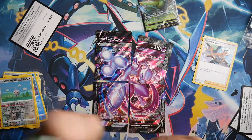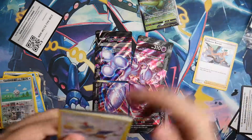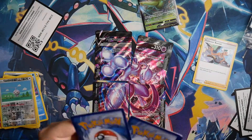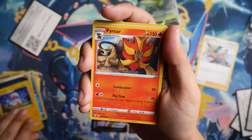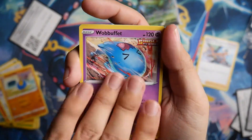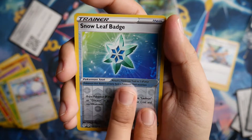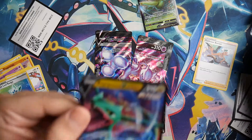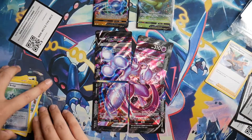Last pack is Evolving Skies. Still haven't gotten that Rayquaza — if we managed to pull it from this collection box that'd be insane. We got Energy, Flaaffy, Pyroar, Scrafty, Rufflet, Drampa, Wobbuffet, Hoppip, Swablu, Snow Leaf Badge, and for the rare in the back — oh yeah — a Rayquaza V! Not the Rayquaza we were hoping for but a Rayquaza card nonetheless. Very nice. So two hits out of four packs — not bad. We get the V Union cards and we get the Jumbo.